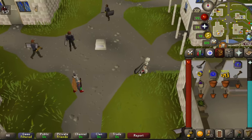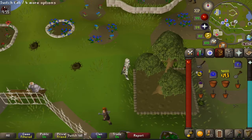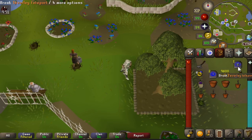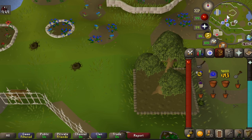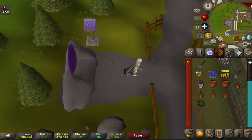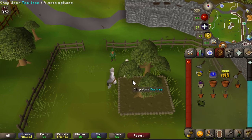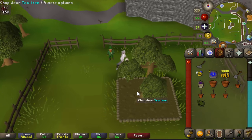This is the third tree patch. Do the same thing here, then head to Taverley — you can go back to Falador and just run north.